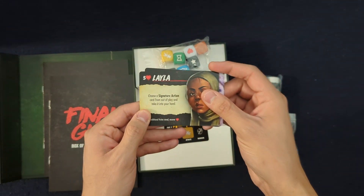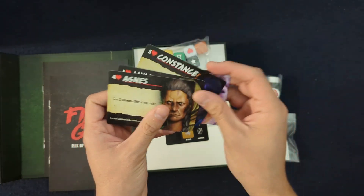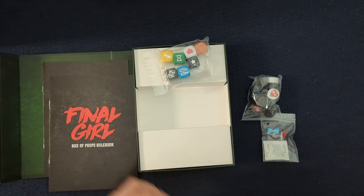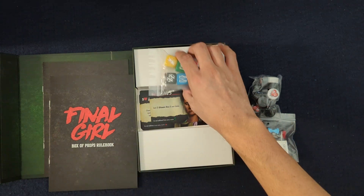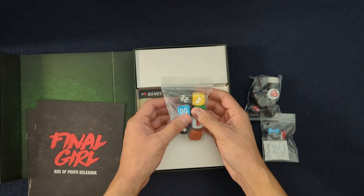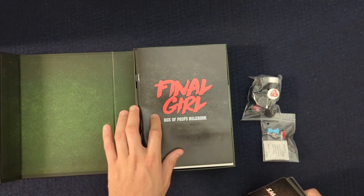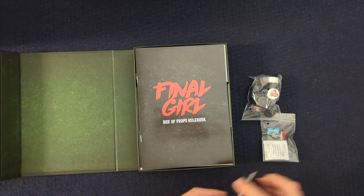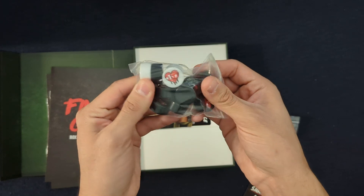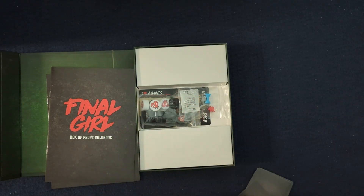There are a couple of promo Final Girls here that seem like they specifically work with the ultimate dice. Agnes here specifically works with the ultimate dice, so they're kind of tied into this new system. A big complaint against the game is that it is very punishing and difficult, so I'm hoping that these ultimate dice give you a little bit more leeway if you're struggling. You can lean on them to allow you to survive — especially the early game can be really punishing. We also have some replacements to our cardboard health trackers.